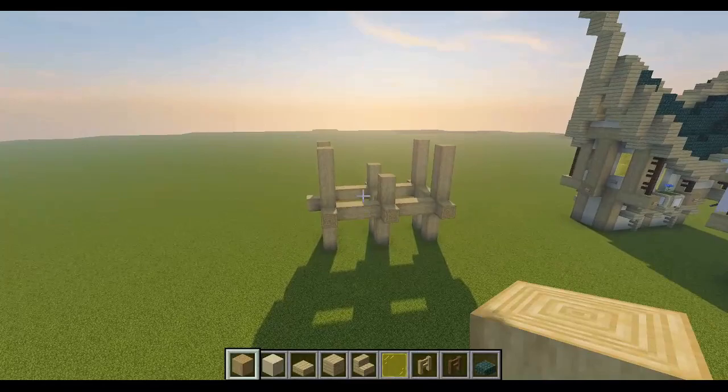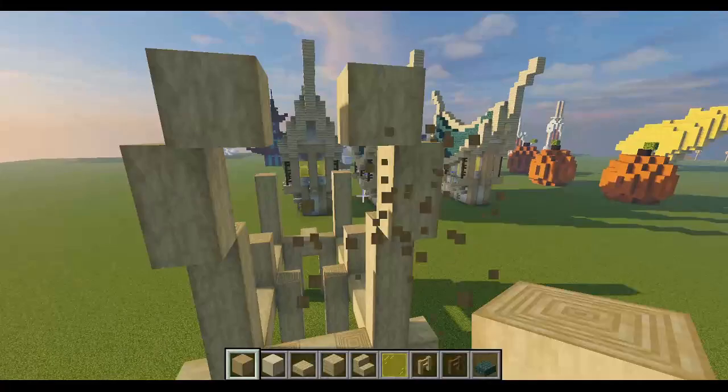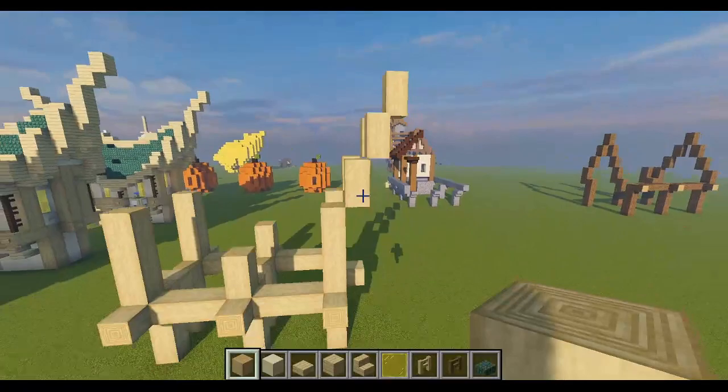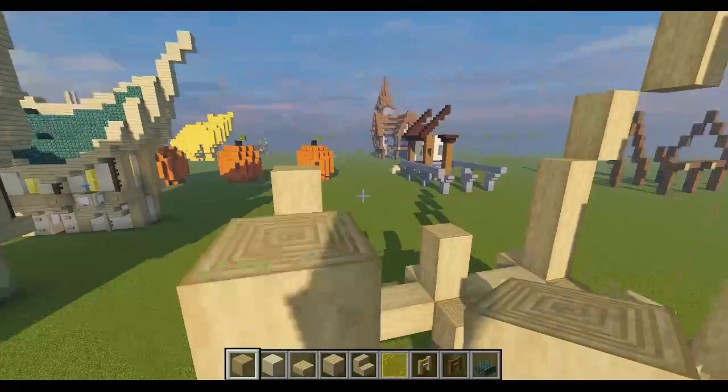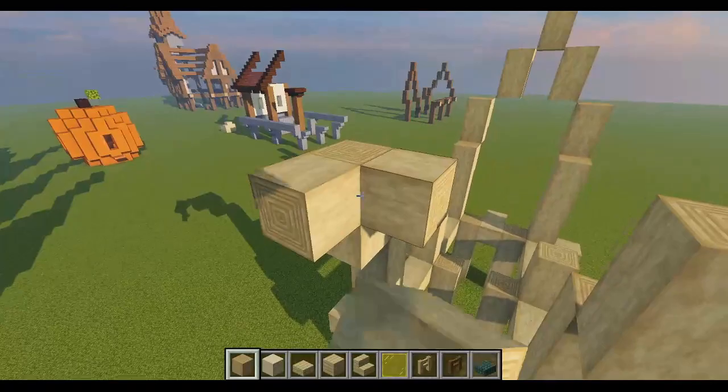Hopefully I haven't lost you yet, because this is when it starts getting a little complicated. Now we're going to build our curved roof. We're going to build two out, then go in two blocks and out two, then go up another two blocks. Now we do the exact same thing to the other side.